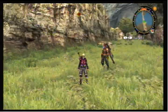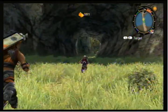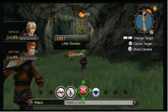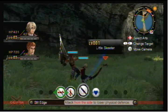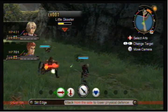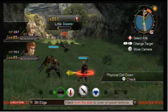I forgot one back there. It is a pretty game, I mean the graphics are a bit... Ooh, a skeeter. A dragonfly. What's this? Slit Edge — attack from the side. I can do that.